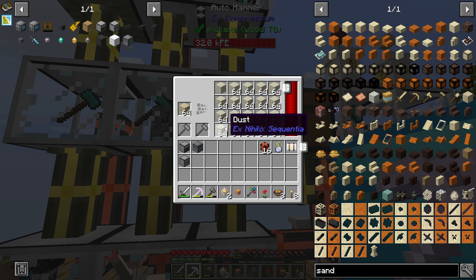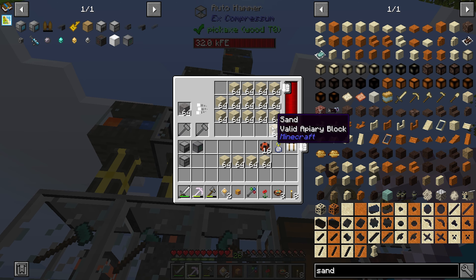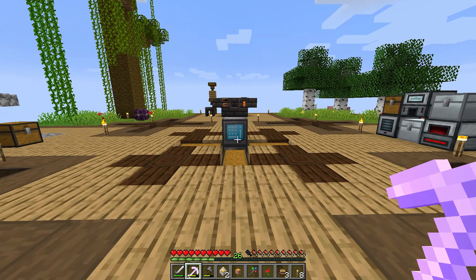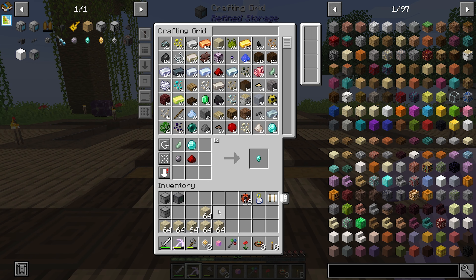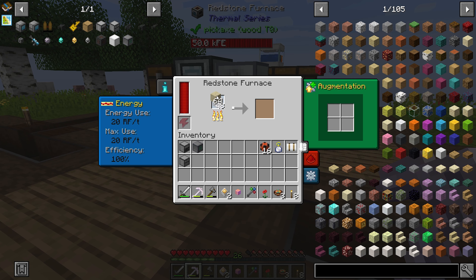I should have sand here. Yes. Let's just grab a bunch of this — it's all going to get made anyway. And let's dump sand into the system. Sweet. So we have plenty of sand now. Let's grab a stack of that and get that cooking up.